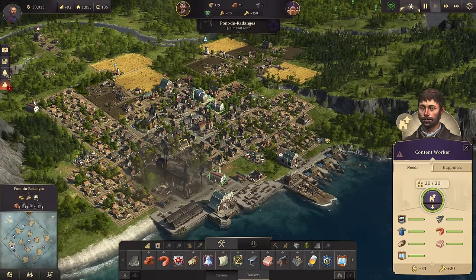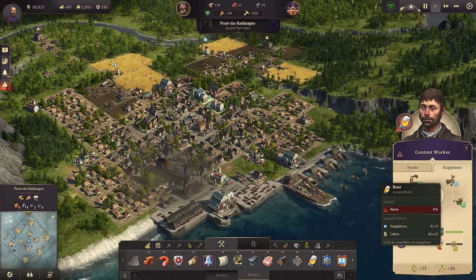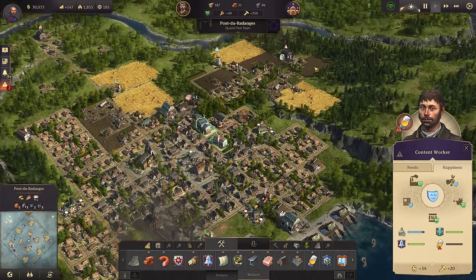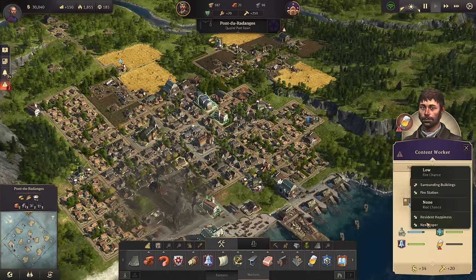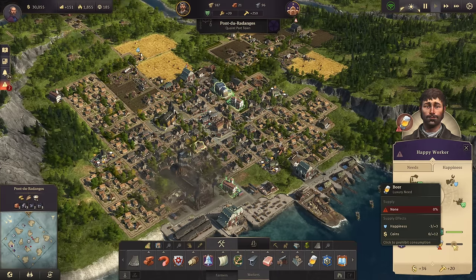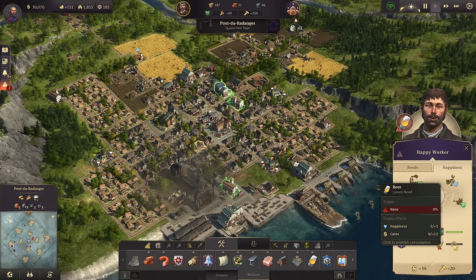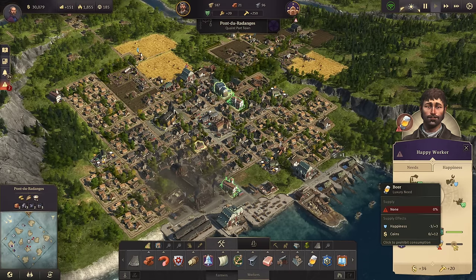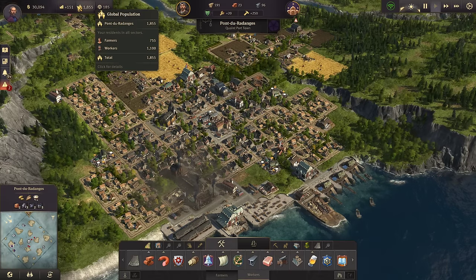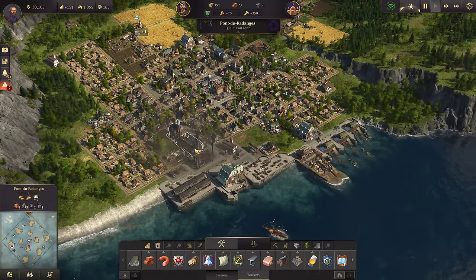Here we are at the end of the worker tier. All basic and luxury goods needs have been met, except for beer at the moment, and we are actually rebuilding our schnapps production — I had one catch fire and it burnt down. We're not at beer just yet. Beer is a slightly more expensive chain to set up, so I typically don't build beer until I get to artisans. At this stage your income is going to be fairly low unless you've been spamming farmers and workers just to artificially boost your income.